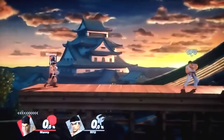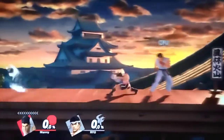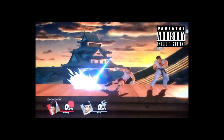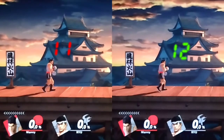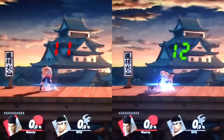Boost grabbing is a very important tool in Little Mac's kit. An issue with it though is that you can't do it out of a backdash. Even if you do a standing turnaround, you will still have to wait until frame 12 to get a front dash, and if you do it any earlier, you'll still get a backdash.